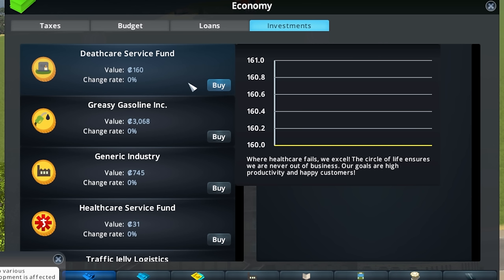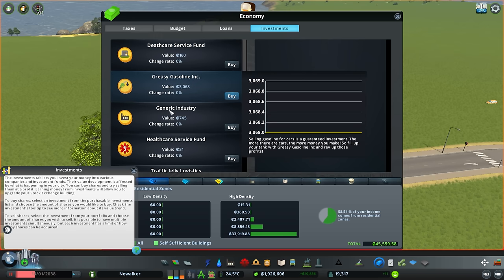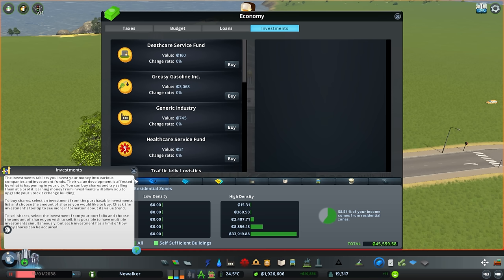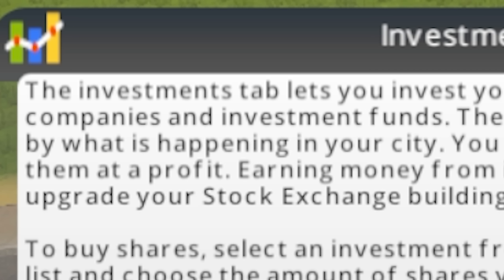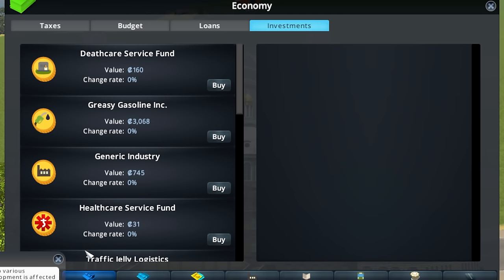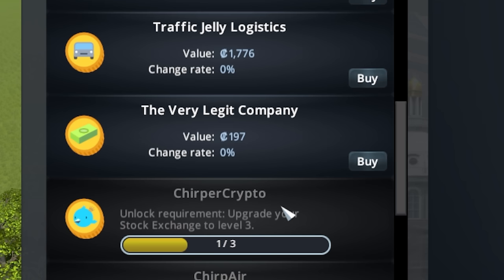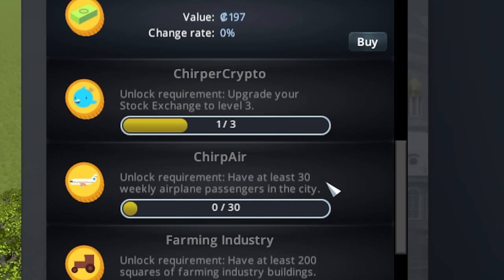Death care service fund — where health care fails, we excel. Perfect for a city that has little meteor accidents every so often. The investment tab lets you invest your money into various companies and investment funds. Their value development is affected by what is happening in your city. What I do in my city will directly affect the stock prices? That won't be prone to manipulation at all.